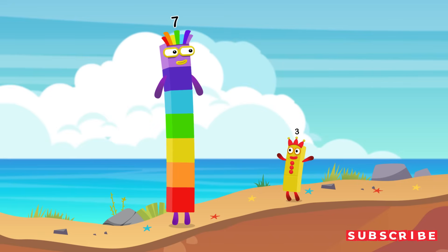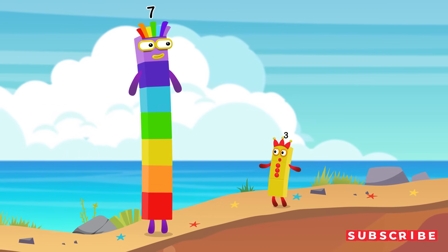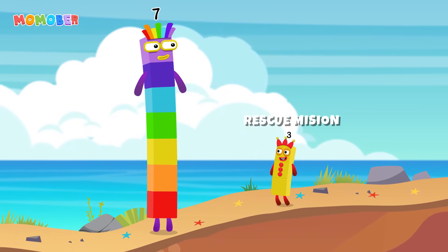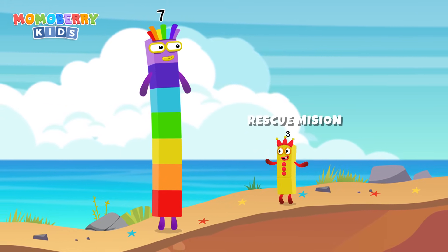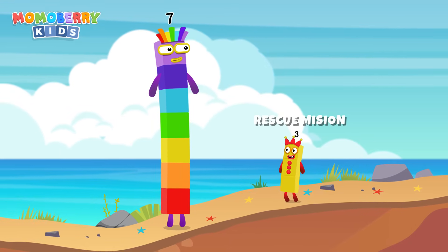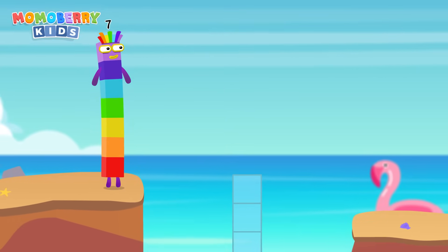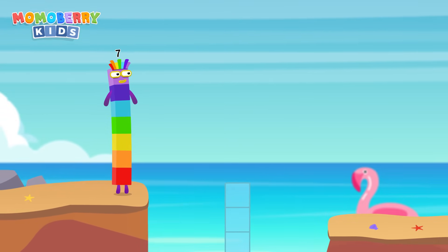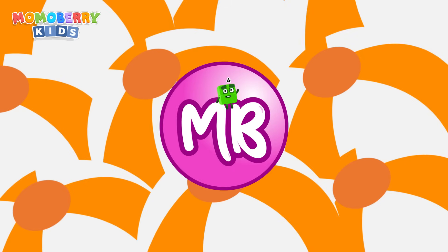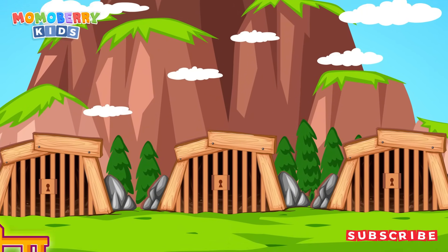Wow, Seven, you're so big! Anyway, for our next challenge, it's a rescue mission. Some number blocks are trapped in prison, but only one of them is the right choice. Choose wisely and set them free. Three prisons — but only one is the right choice. Choose wisely to rescue your number-block friend.